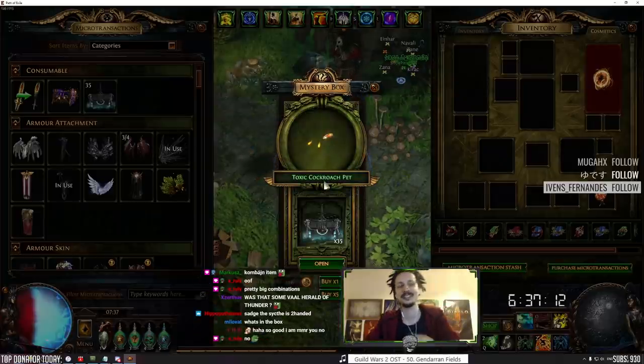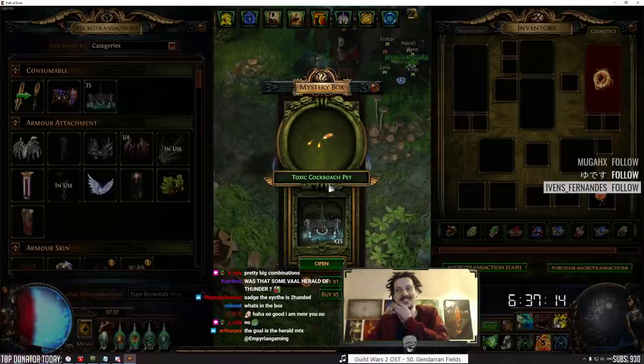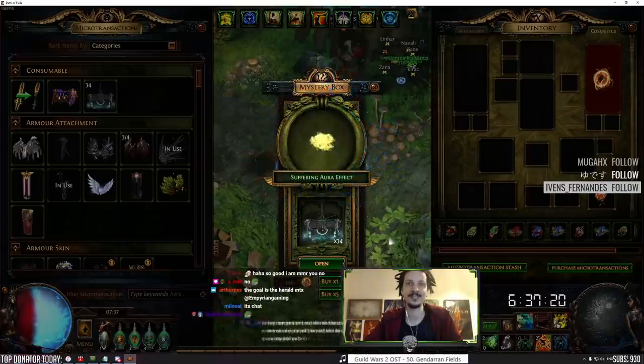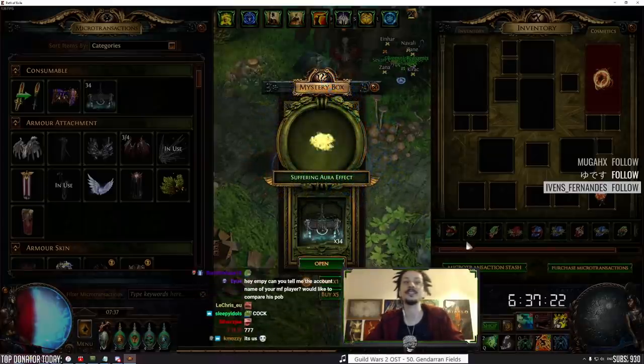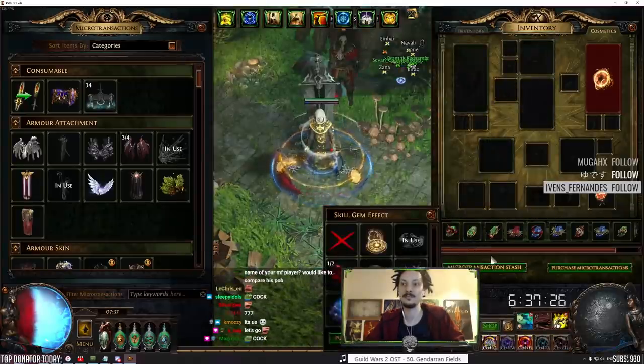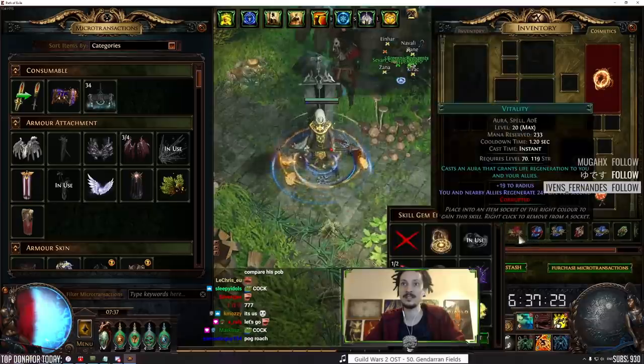Toxic cockroach pet - not a good start, not a good start. Suffering aura effect - okay sure, let's put that on Vitality.